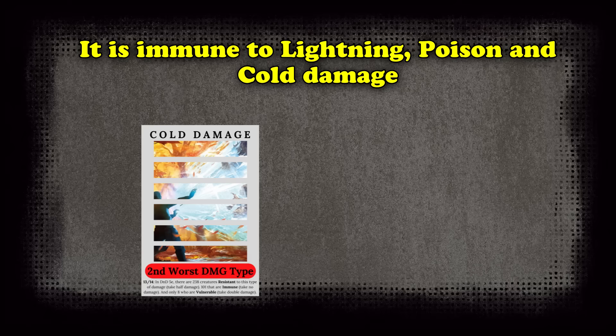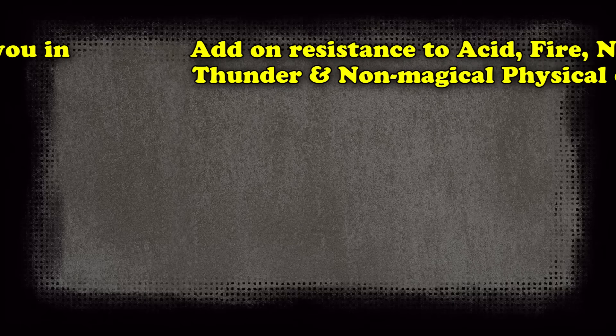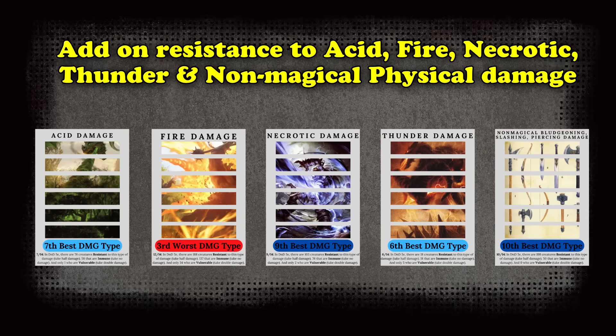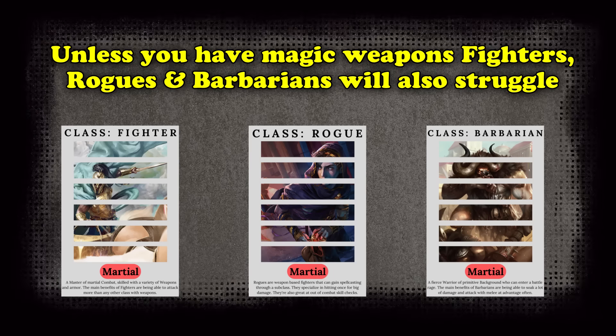This creature is also immune to cold, lightning, and poison damage, which means spells like Shocking Grasp will not affect them at all. On top of that, they resist acid, fire, necrotic, thunder, and all physical damage that isn't magic, so your spellcasters will have a hard time damaging them, as will your fighter, rogue, or barbarian, unless you've lucked into a magic weapon at low levels.